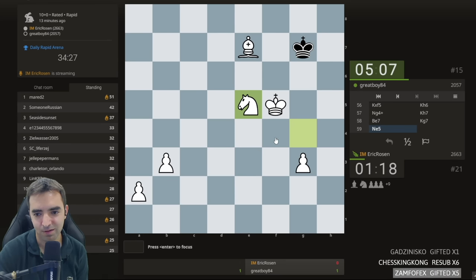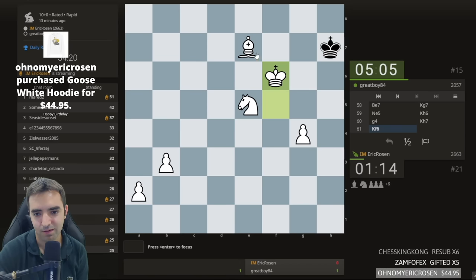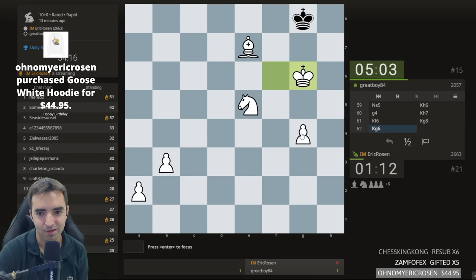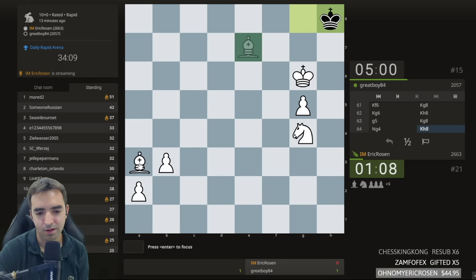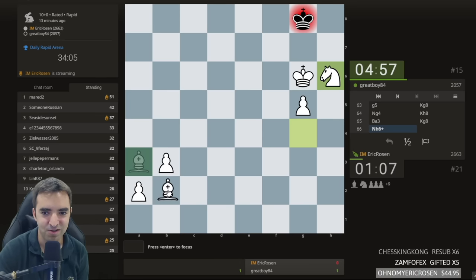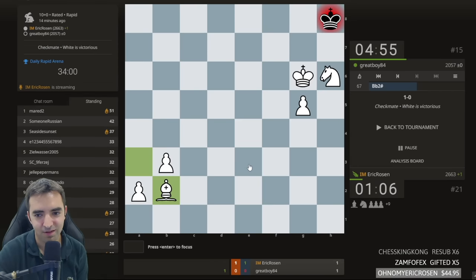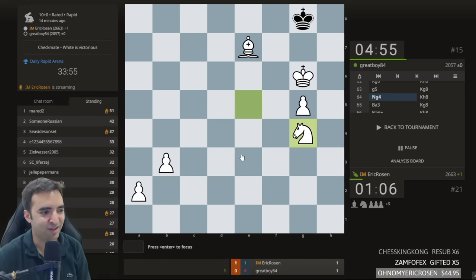Black is very close to forcing stalemate, but the pawn can move, so Rf2 doesn't quite work. Rh7 — I guess I'll just mate with bishop and knight. If Firuja can do it, I should be able to figure it out. Oops — what did I do? Why am I struggling? Happy birthday, thank you. This is the fanciest way to do it. Not my proudest game — my opponent really punished me after this e5 move. I thought it was a cool gambit idea but it didn't quite work.